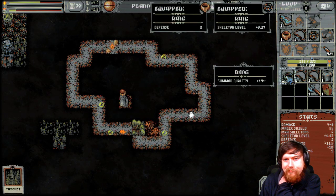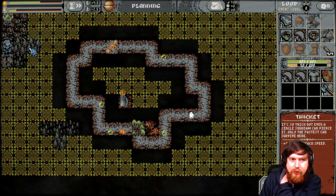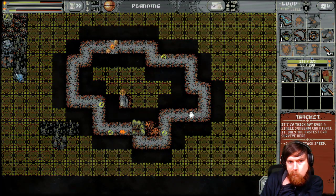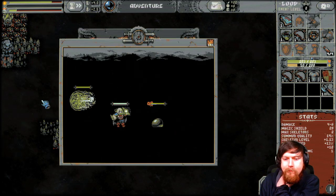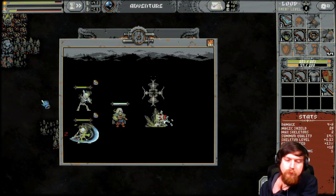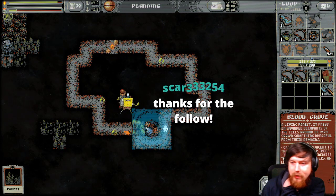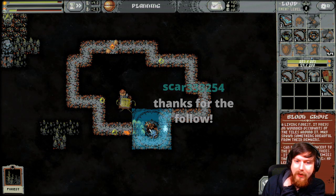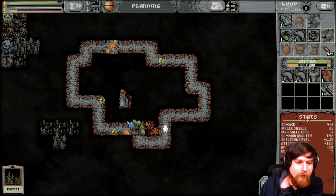Nice, we got four potions and they heal us for a little extra — that's kind of OP. I think that's better than having defense, especially at the start. I have an idea with the river. The blood grove lets us kill them at 15% less HP — it kind of executes them at the end. Also, Scar — what's up, thank you so much for the follow!